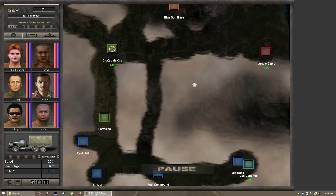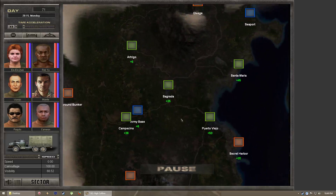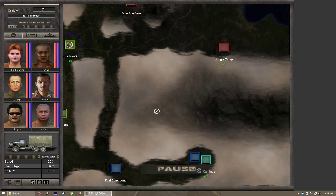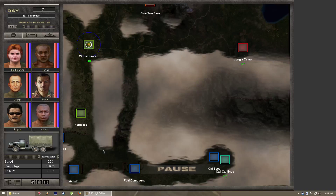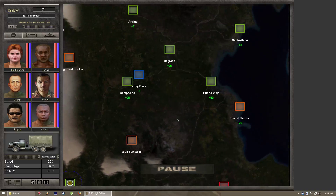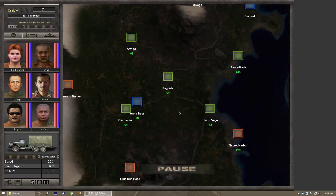Anything that is blue are sectors that you personally control. The teal/turquoise color represents different sections owned by forces of the neighboring nation of Polinero.